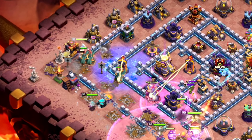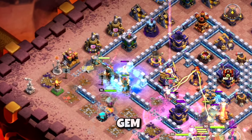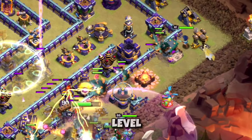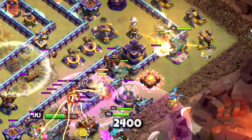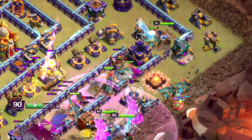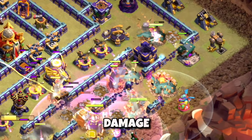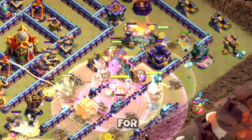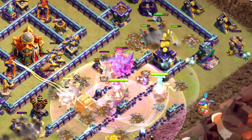The second equipment for the Royal Champion is the Royal Gem. The Royal Gem heals the Royal Champion by an extra large amount. Starting from level 1 to 18 with 2400 hit points on activation while also providing an extra 105 damage per second increase. A great combo between the two, and for now those are the only equipment for the Royal Champion with nothing else to choose from.